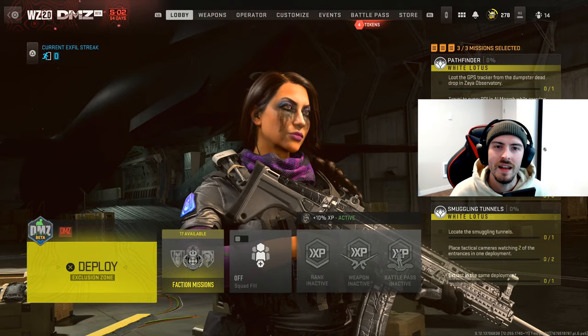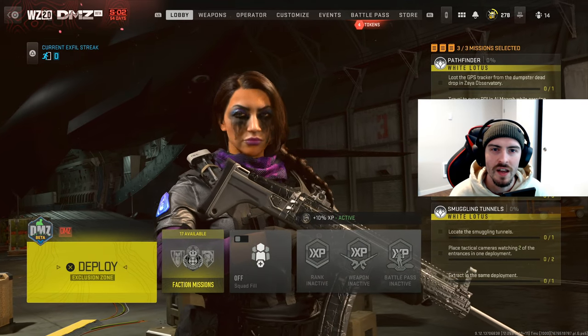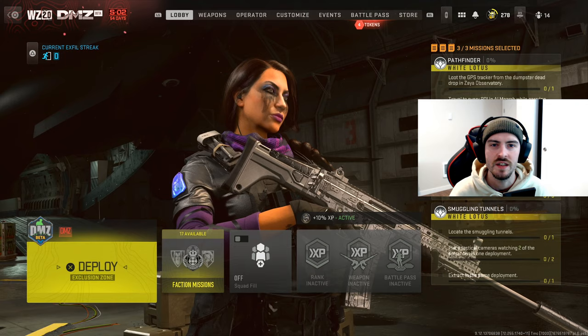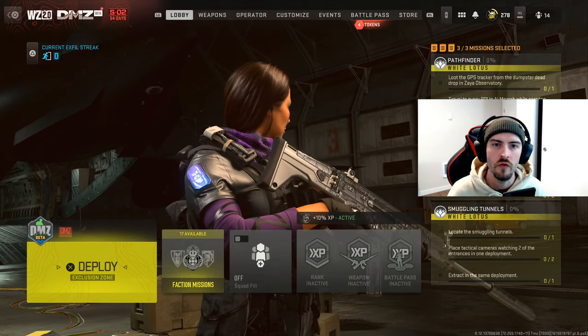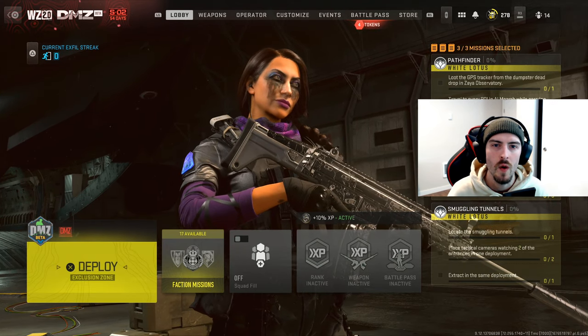Welcome back to the channel. In today's video I'm bringing you guys the mission guide for tier one of the White Lotus faction here in season two. Just like last season we have seven total missions in this tier — out of the first six you have to complete five of them in order to unlock the final story mission. Once you complete that you will get access to tier two for White Lotus and access to Lesion.